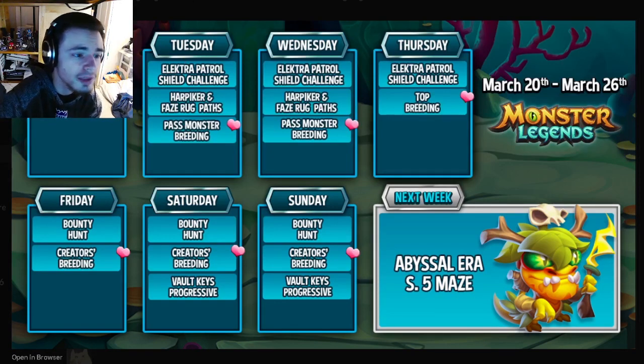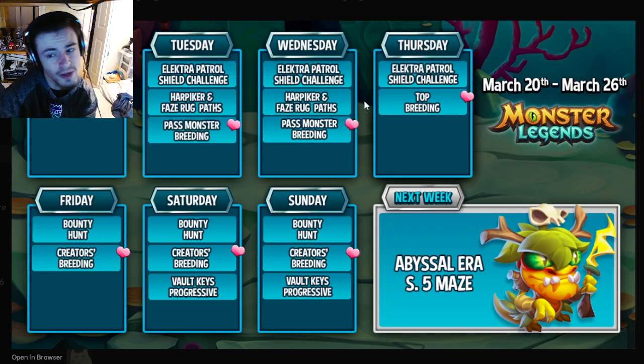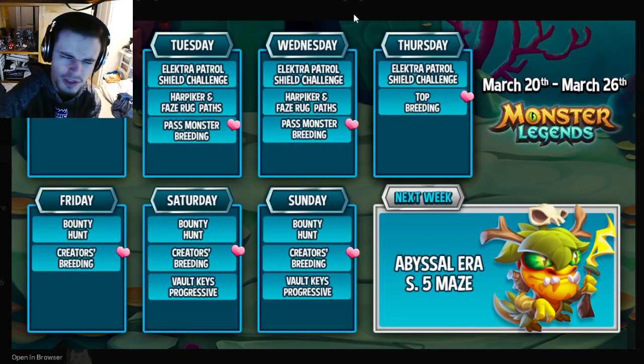Starting with Tuesday, since Monday is already over — Tuesday and Wednesday are both exactly the same. They both have the Electra portal shield challenge, which is for a brand new ancestor ancient relic. It will cost about a thousand gems though, so I'm not really sure if it's worth it, but if you want the relic go for it — it is a very good relic, but not many people have a thousand gems just laying around.